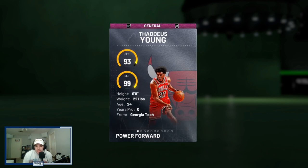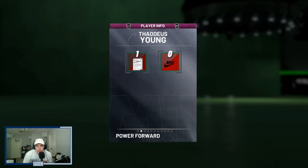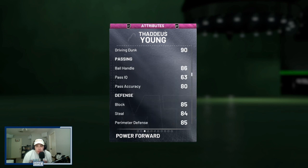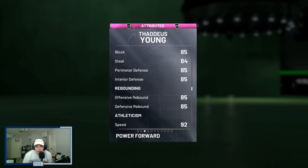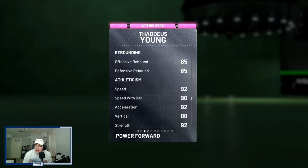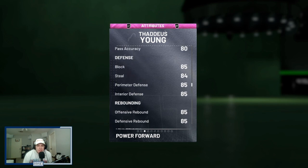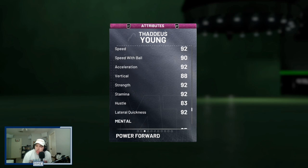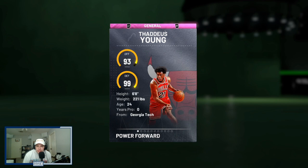Mr. Thaddeus Young — 6'8", 93 offense, 99 defense, 221 pounds, 93 driving layup, 93 three-pointer, 90 driving dunk, 86 ball handle, 85 block, 84 steal, 85 perimeter, 85 interior defense, 85 rebounding. A lot of 84s and 85s there — not the best defensive stats, which is definitely going to hold him back a little bit. That said, he comes with 92 speed and acceleration, 90 speed with ball, and 92 lateral quickness, so not terrible stats there either.